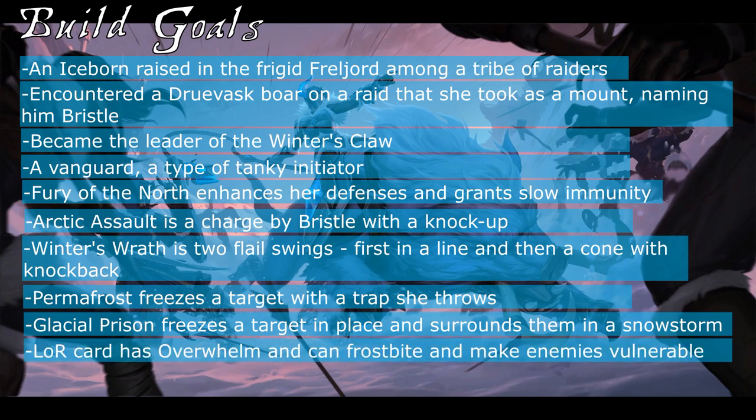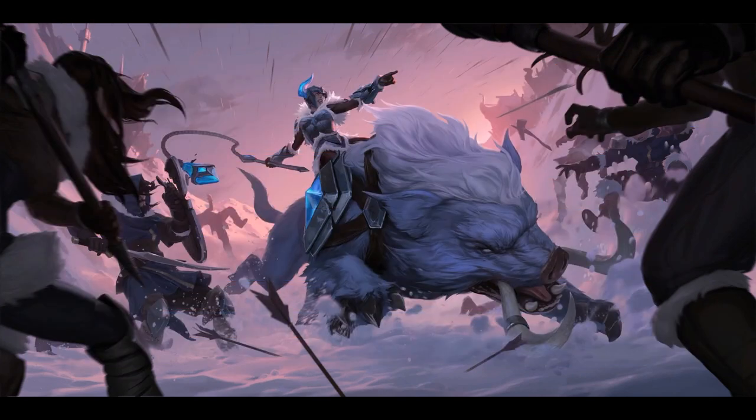Permafrost passively marks targets, and once fully marked, Sejuani can throw out a trap to freeze them in place. Her ultimate, Glacial Prison, is similar to her Permafrost, but involves throwing out Frost Bolas that freeze a target at range, while creating a slowing snowfield around them. Sejuani also has a card in Legends of Runeterra, which has Overwhelm and Frostbites and marks an enemy with Vulnerable when summoned. Once leveled, she causes the first instance of damage dealt to the enemy nexus to Frostbite all enemies.